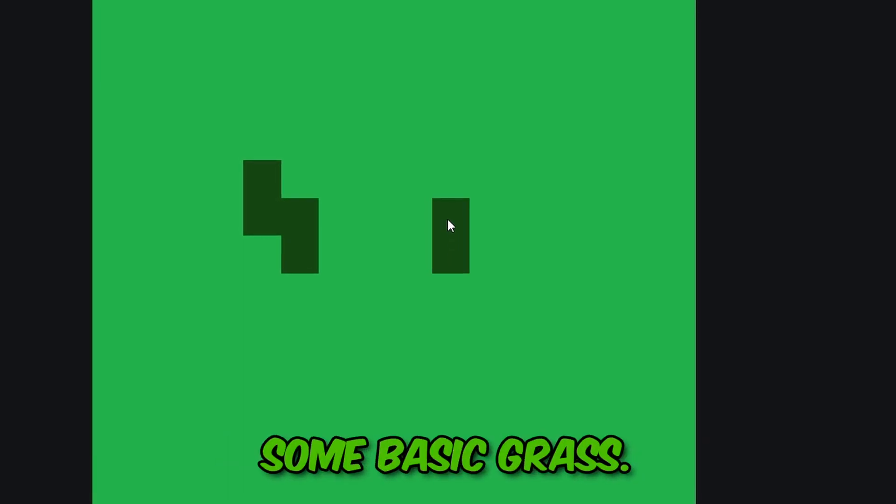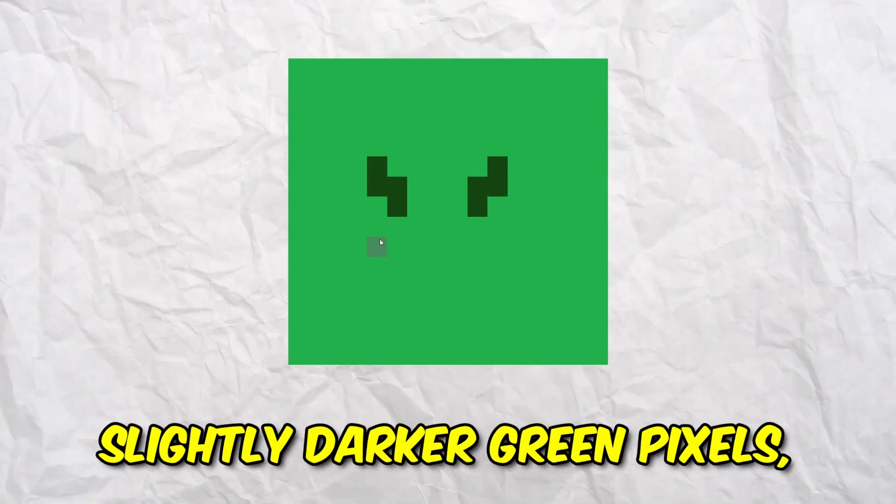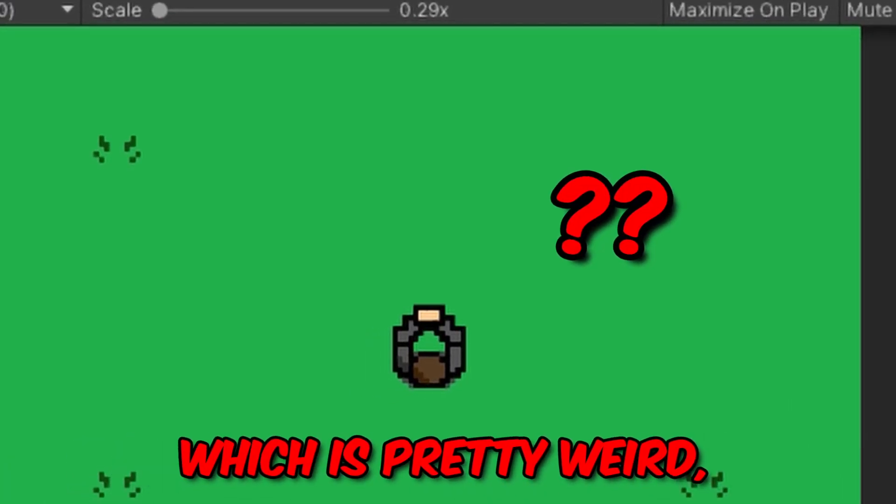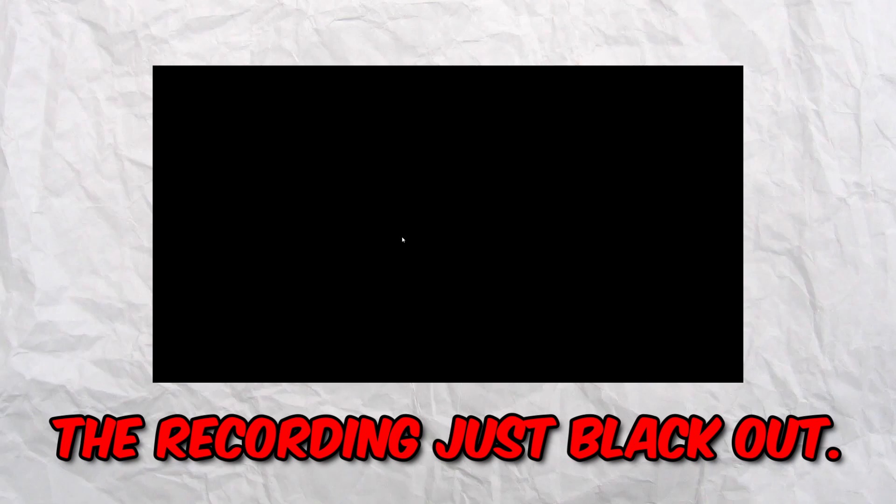I made some more pixel art and thankfully I didn't struggle to make some basic grass — it's just a few slightly darker green pixels but it looks pretty grassy so it'll work. This forest has no trees, which is pretty weird, so I made some trees. But the recording blacked out, so it just looks like I'm moving my mouse around a blank screen. I promise I did not go crazy — the recording just blacked out.